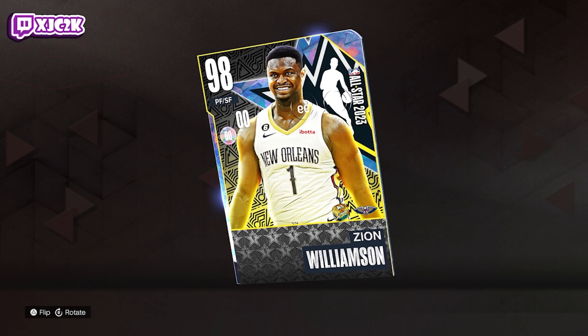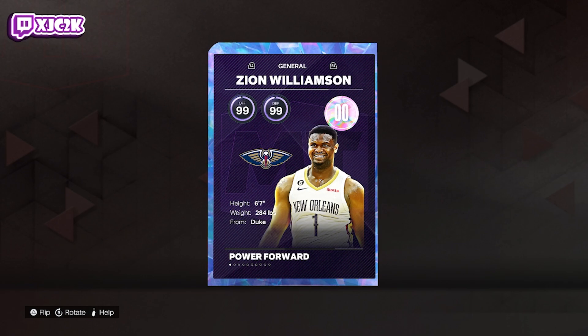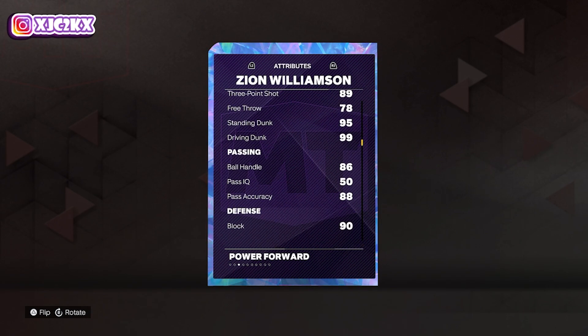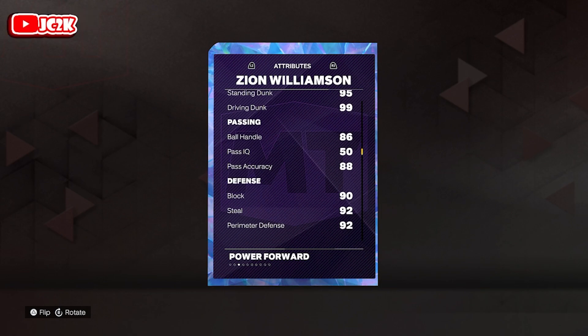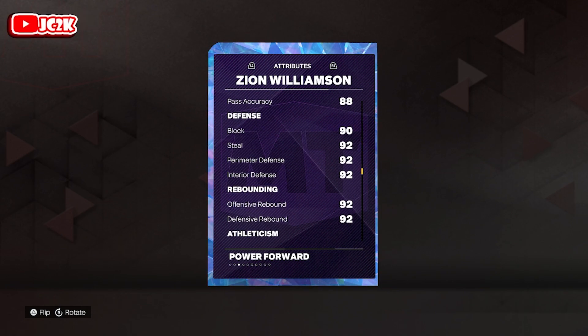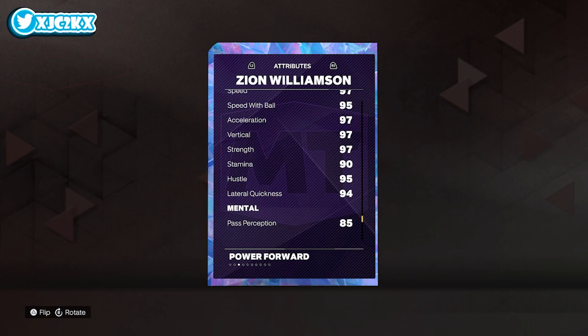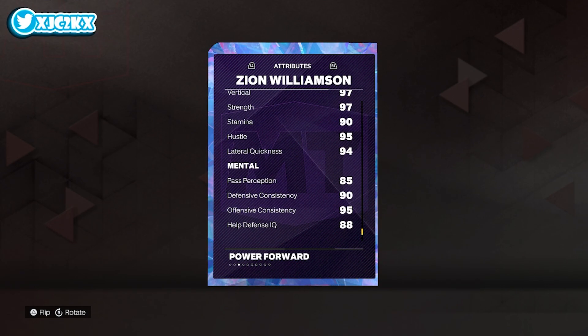Let's see what this Zion card is looking like. He's 6'7", 99 offense and defense, 97 driving layup, 89 mid, 90 mid, 95 standing, 99 driving dunk, 86 ball handle, 90 block, 92 steal, perimeter and interior defense, 92 rebounding, 97 speed and acceleration, 95 speed with ball, and 94 lateral quickness.